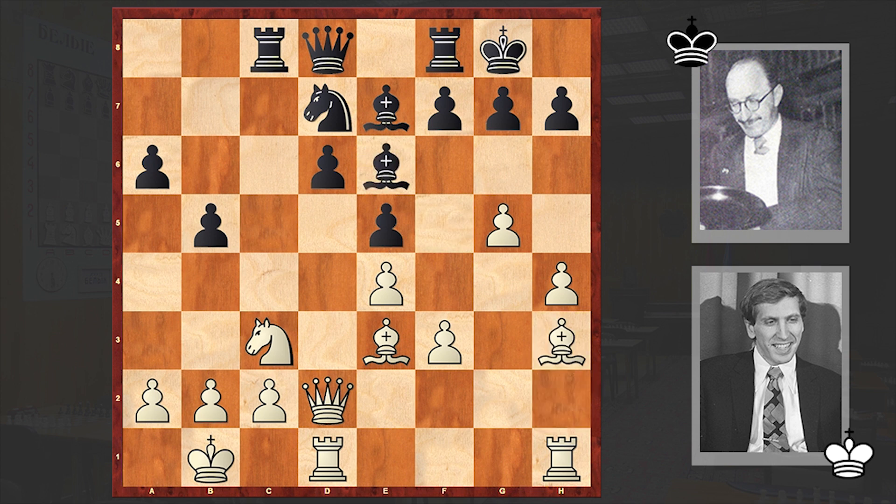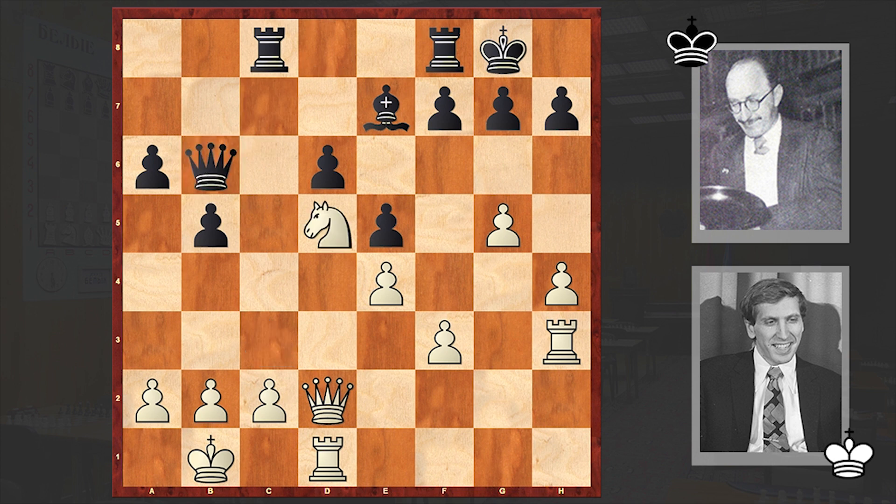Black could have delayed and played Nb6 first — a logical follow-up to Nd7 — but instead chose to exchange on h3 first. Then came Bxb6, a very important move. White removes the knight that could create problems, and obtains a position with a good knight against a bad bishop. This knight is just a monster and will guarantee white a huge advantage.